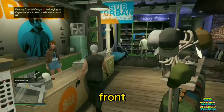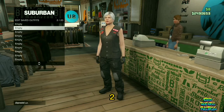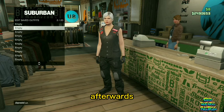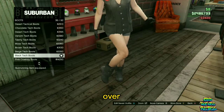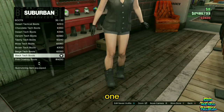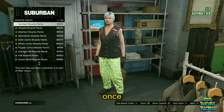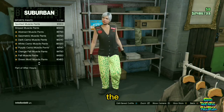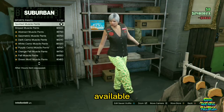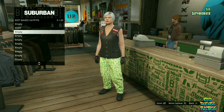Head over to the front counter and save this as an outfit on slot number two. Afterwards make your way over to the shoe section, go over to boots, and purchase the black tech boots. Once again make your way over to the pants, go over to the sport pants, and buy the spotted muscle pants — it should be the first one available for you. Then go over to the front counter again and make sure you save this as an outfit on slot number two.